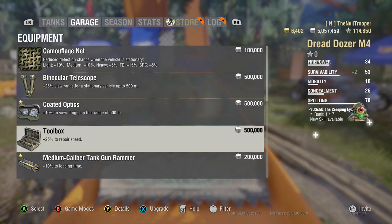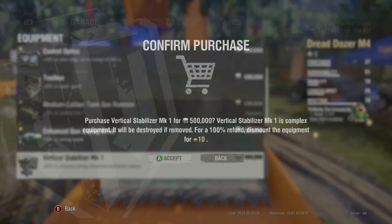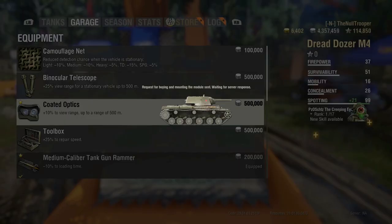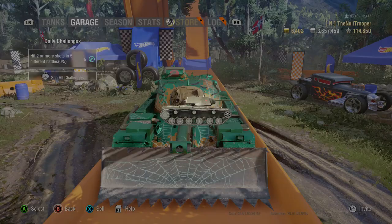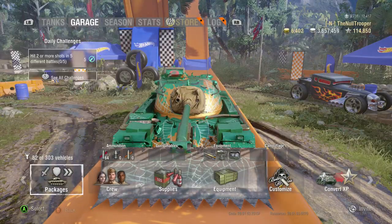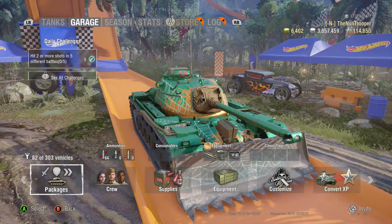It's a medium tank, so I'm going to do the standard stereotypical medium setup. That would be gun rammer, vertical stabilizer, optics. That's just what I like to use on my tanks. What is this thing's V-range actually? 380. That's not terrible. For a patent turret you would expect it to be at least 400, but that's okay.